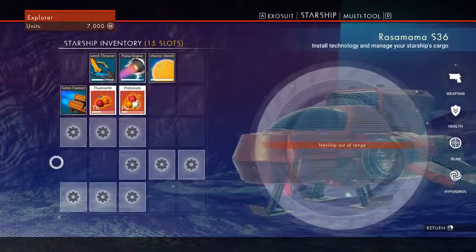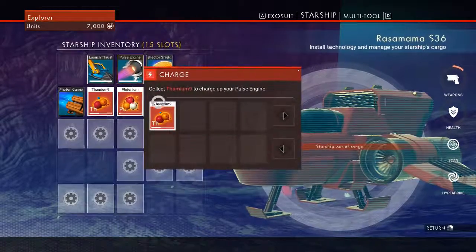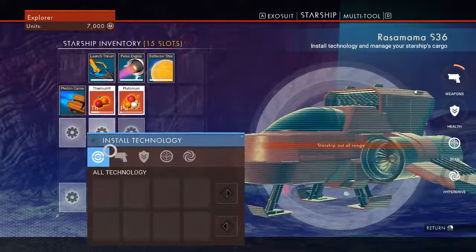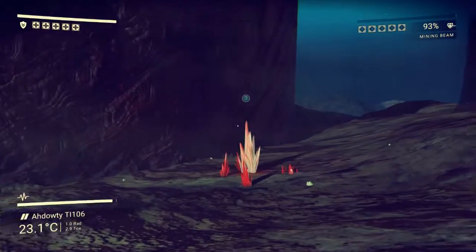Press X and we get it to the starship. The deflector will turn on, and then we need to — we can't build a hyperdrive yet.